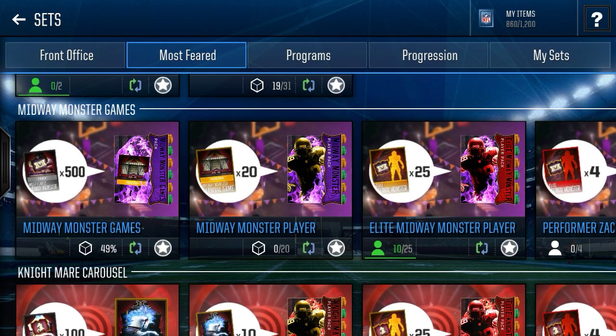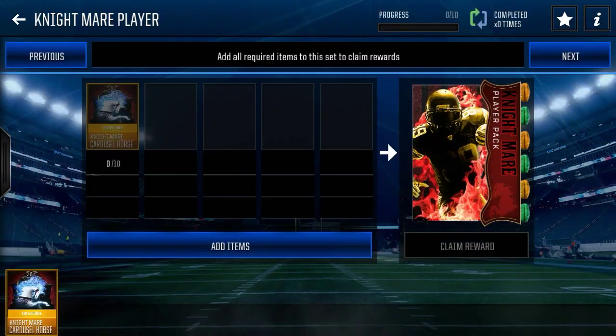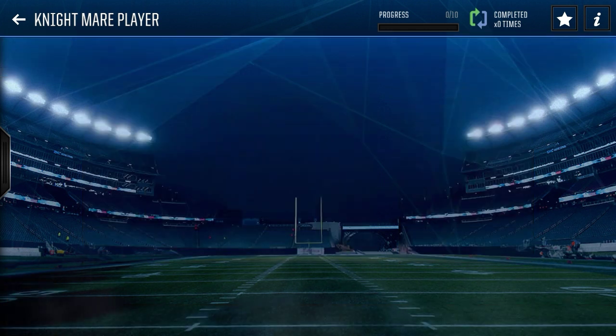The next one is 25 pretty much random Silver Locker items — not too crazy. After that, five Nightmare collectibles. This one is pretty much similar to the Midway Monster: it's going to get you halfway, so probably worth around 15,000 coins.